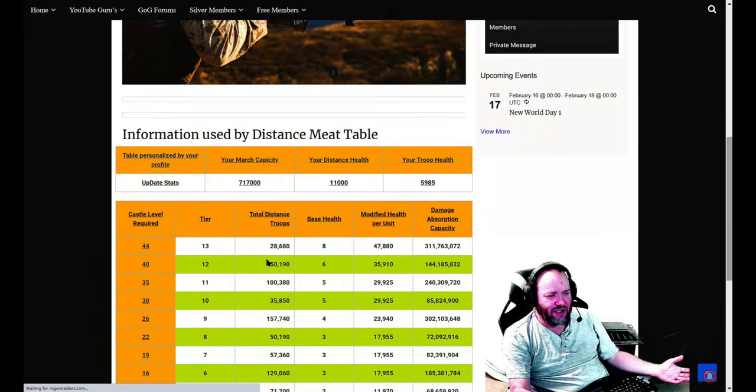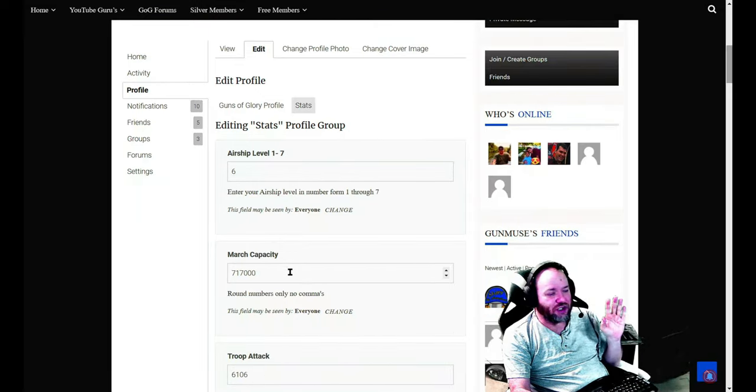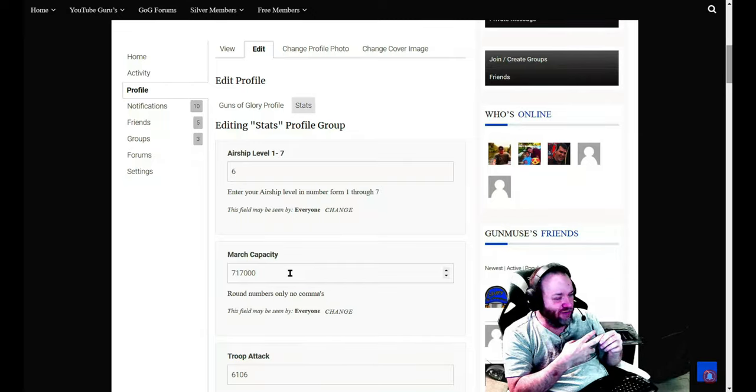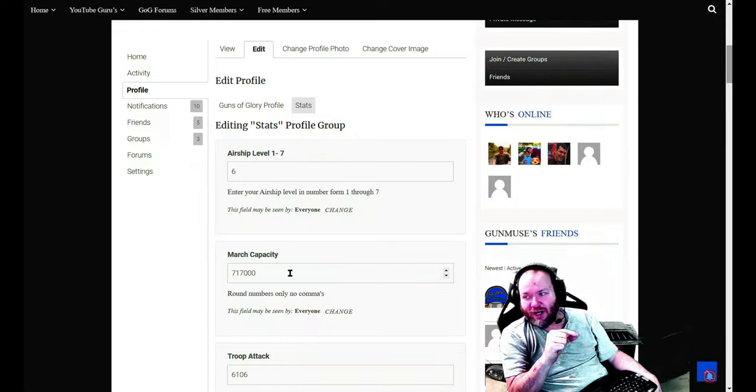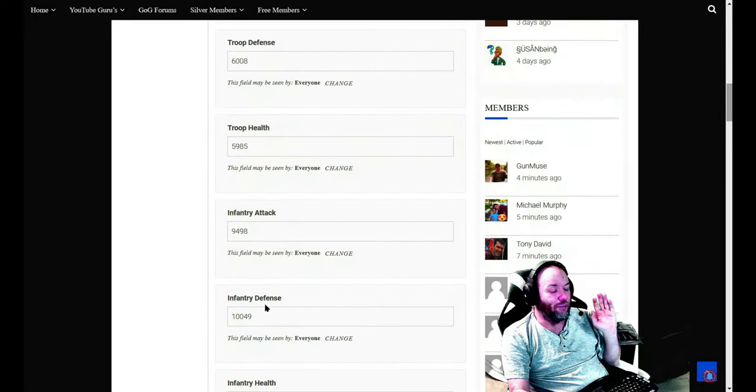I've got a button up here that says 'update your stats.' On march capacity — I'll always define it as bring what you're slinging: whatever you can send at somebody to try and kill them, that's your march capacity. That's everything — your buffs, your gear, everything. You should know it; it should be set in your formation bar.